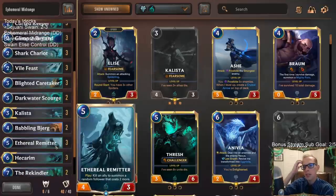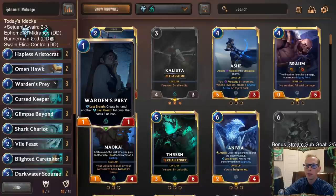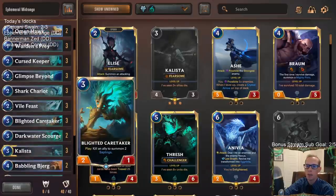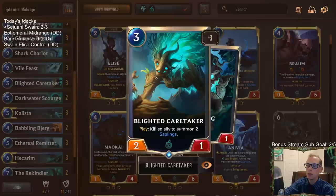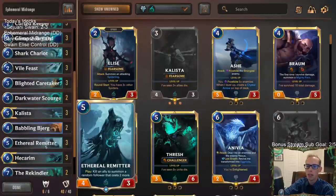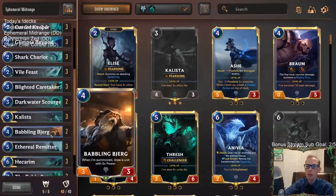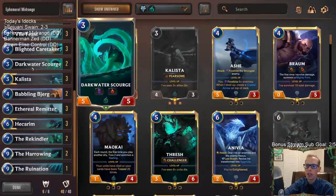Besides that, we have two Babbling Bjergs and three Ethereal Remitters. We talked about how we want things to die - these Ethereal Remitters do a great job of that. They can turn all these one-mana cards into useful three-drops. Curse Keeper turns into a four-drop, Shark Chariot into a four-drop, even Blighted Caretaker - you get to use the caretaker on a one-mana thing, but then you have this three-mana 2/1 that's not doing much. That's perfect - Ethereal Remitter turns that three-mana 2/1 into a five-drop.